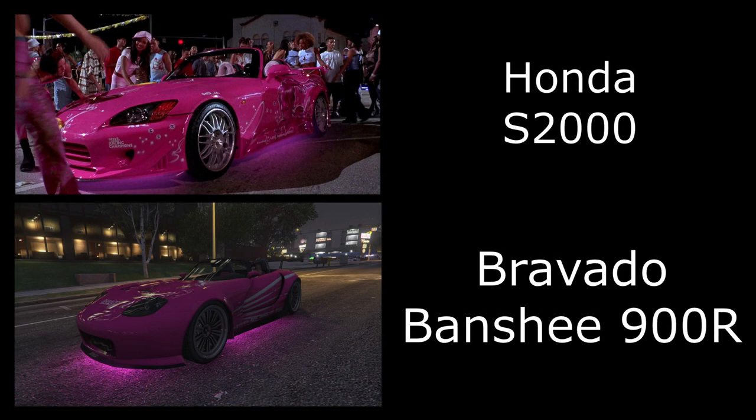Then we have Suki's Honda S2000. This one isn't very close to the photo, but if you paint it pink, add pink neons, remove the roof — I've used the Banshee 900R — it does look quite similar.